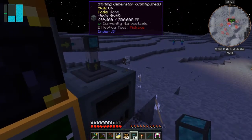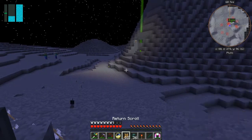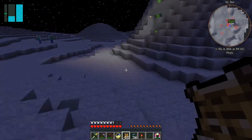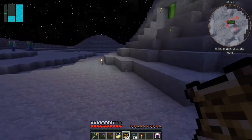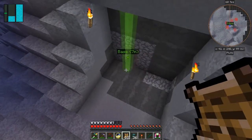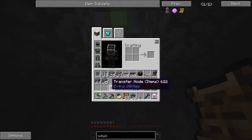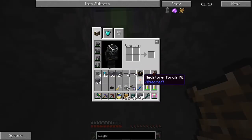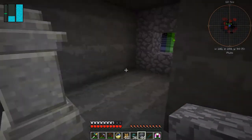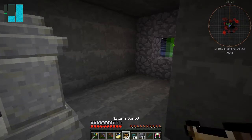We need to set these in both directions, but before we do that we're going to go home. Actually, I'm not going to do that just yet because I want to make sure I block this up. Fancy forgetting the warp stone. I think we've got everything else so let's just go back home then.